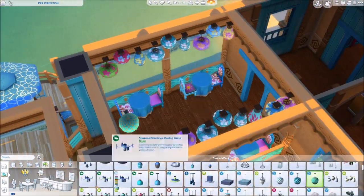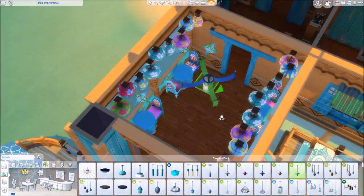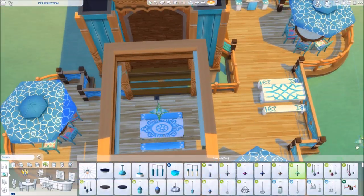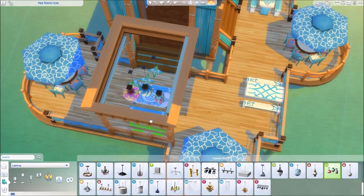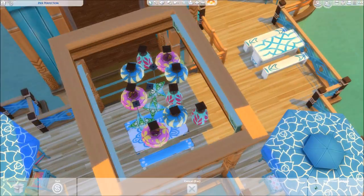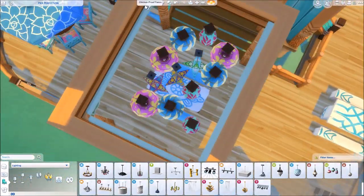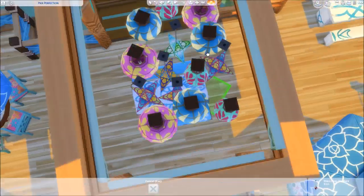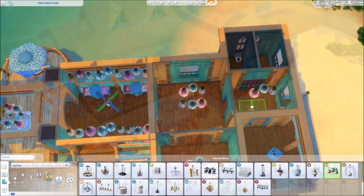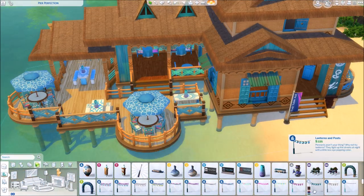So the packs used here are: Jungle Adventure, Movie Hangout Stuff, Kids Room Accessory Stuff, Backyard Stuff, City Living, and Island Living of course. This is basically an accumulation of all these packs. If you don't have any of these packs or just one or two, feel free to download this and check what gets reset and all that — the game will occasionally delete stuff or switch it to similar objects from packs you have or just the base game.